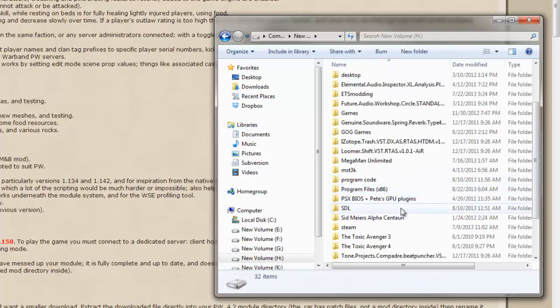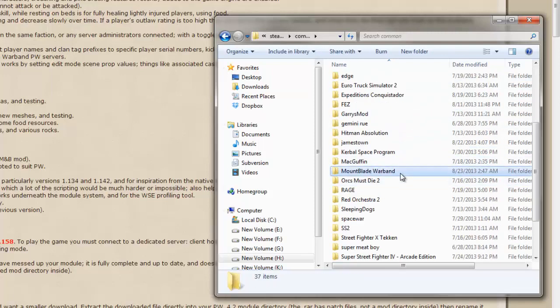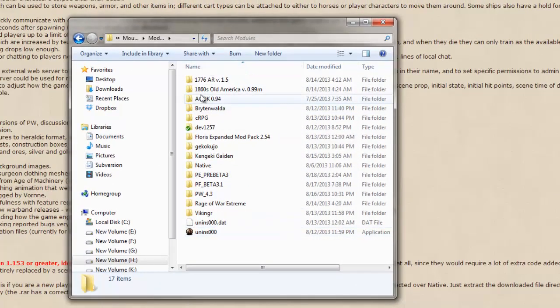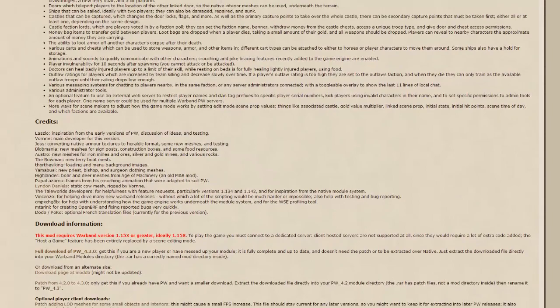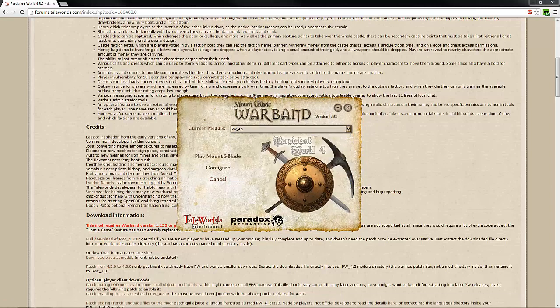If I go to my Steam folder where I have Mount & Blade installed - common - Mount & Blade Warband. You get into here, Mount & Blade Warband, you have the modules folder, and this is just where your mod folders go. So for this, this is Persistent World 4.3. I just extracted it right into here. Now if I go to Steam and launch Mount & Blade, all I have to do is select Persistent World from the list of mods I already have installed. And it's right there. Play Mount & Blade. Boom, I go right into it.